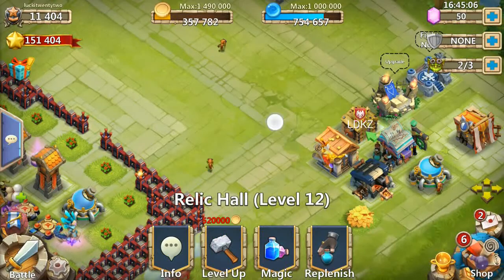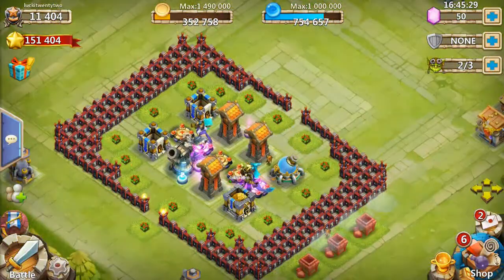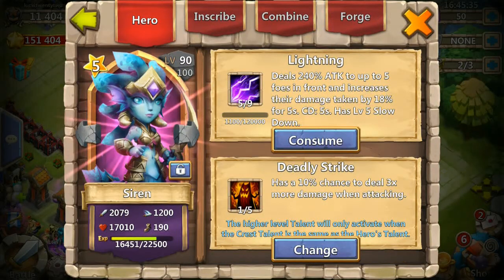This account is pretty low at the moment — Town Hall level 15. Before we do raiding, let's see what her skill is. Right now she's at 5 of 9. She does 240% attack on up to five foes in front of her and increases damage taken by 18% for five seconds, with a five-second cooldown and a level-five slow.